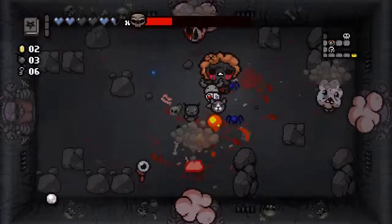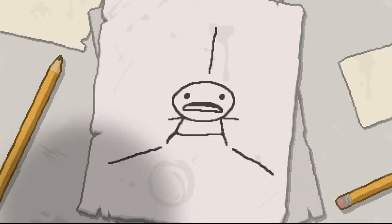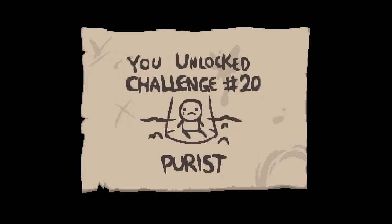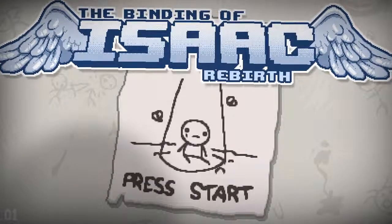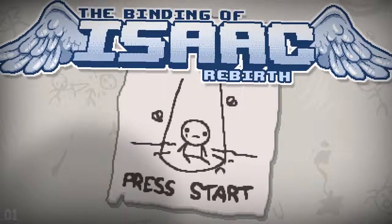We unlocked the Womb. We unlocked Challenge 20. We unlocked the Harbingers. We unlocked a Q of Heat and a Ball of Bandages — and hopefully they'll actually stay unlocked this time. Thanks for watching, and join me again next time for another Isaac run.